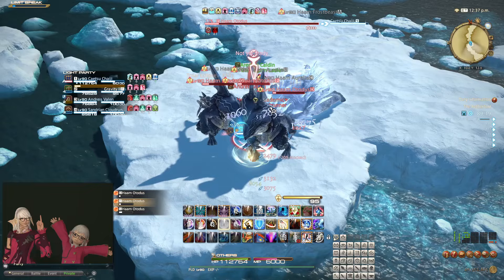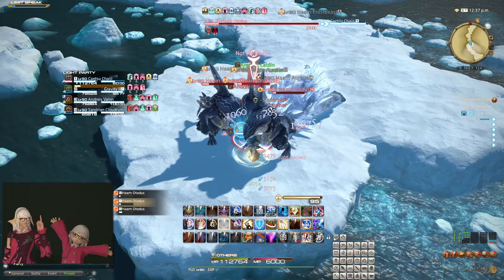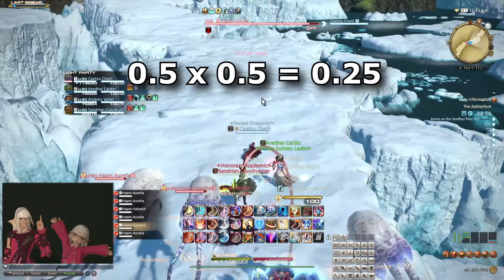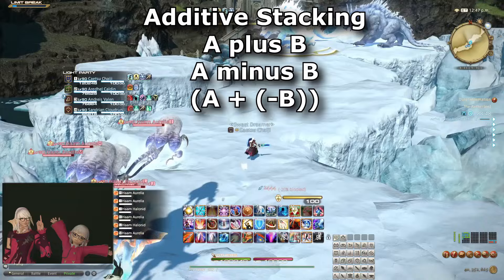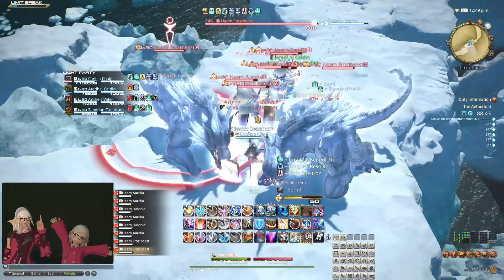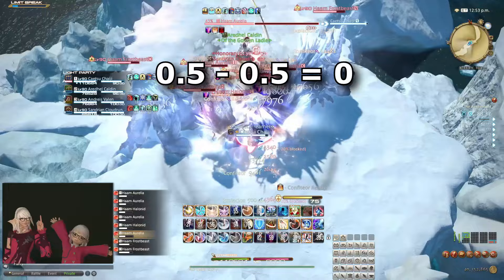Multiplicative stacking means A times B, which is usually a good thing if you're trying to produce a bigger number — 3 times 3 is 9. But it's bad if you're trying to produce a smaller number: a half times a half is a quarter. Additive stacking means A plus B, or A minus B even. Which is usually a bad thing if you're trying to produce a bigger number — 3 plus 3 is 6. But it's good if you're trying to produce a smaller number: a half minus a half is zero.